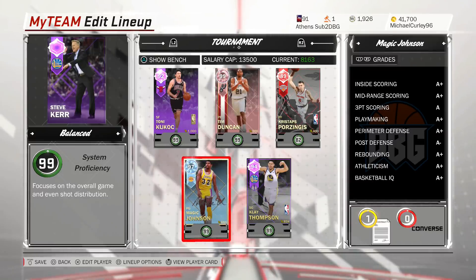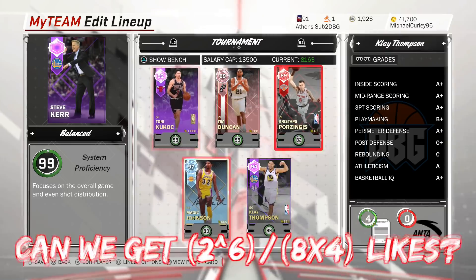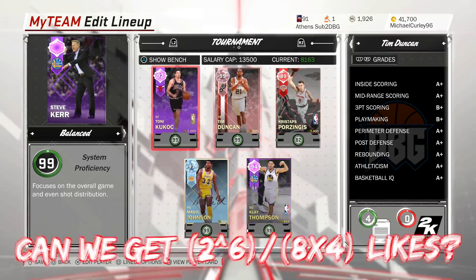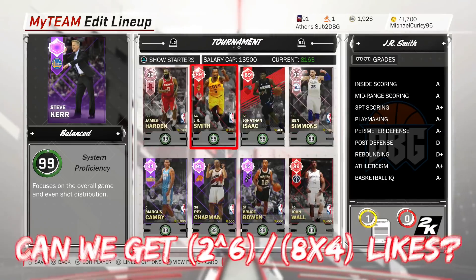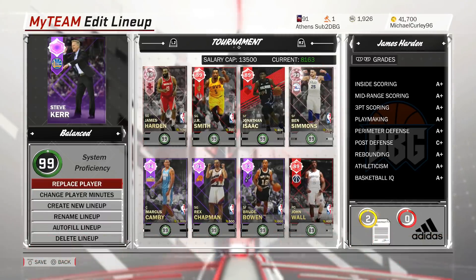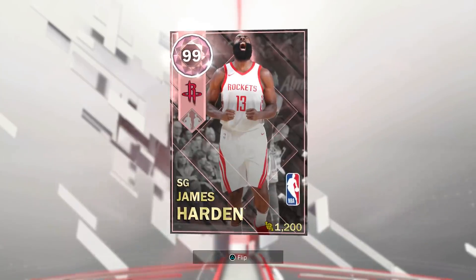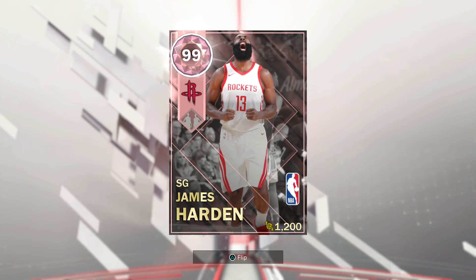What is going on guys, DBG here. In this video I'm just going to be going over a card that we got for free. This is a card that — to be fair — I already have a better version of it. It's a card I've had since February. It was kind of a glitch card so almost everyone has them anyway, because there was a time he was packed in every pack. But this James Harden card was just given out by Locker Code.